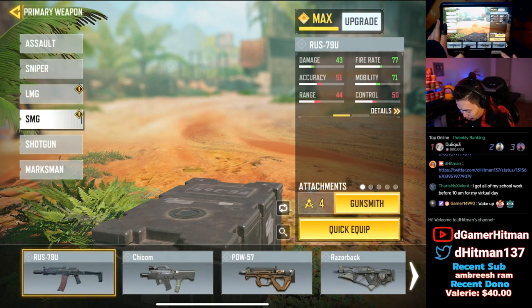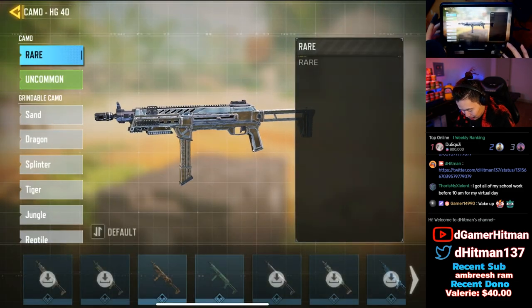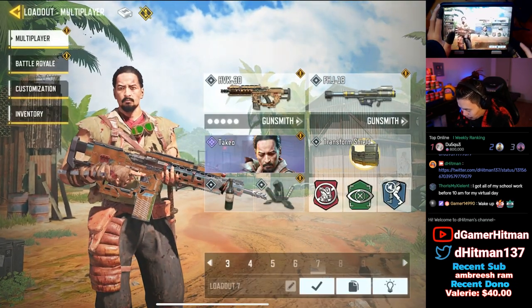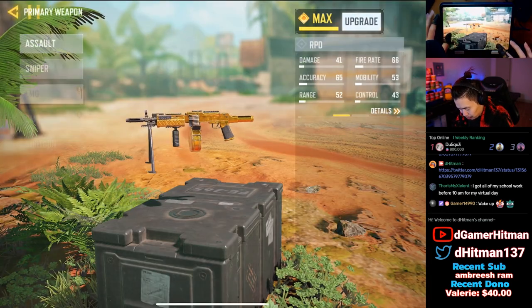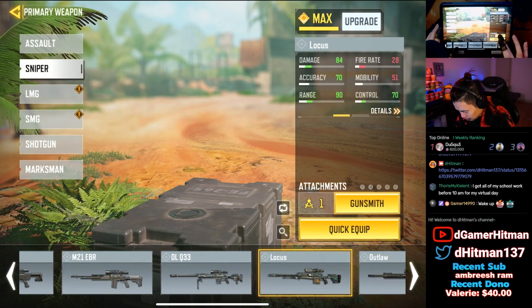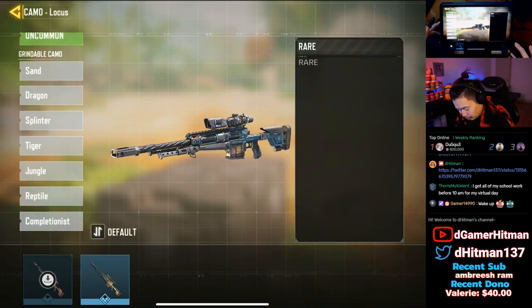So for the SMG we'll put it on the HG because I think that's what people want to see. And then for an AR — we'll put it on a sniper as well. We'll put it on a sniper because I feel like people want to see maybe the Locust potentially. I'm not gonna use it, but I want to show it to you guys.